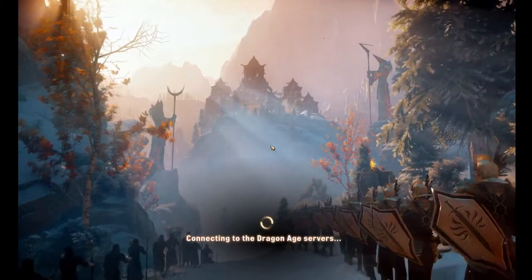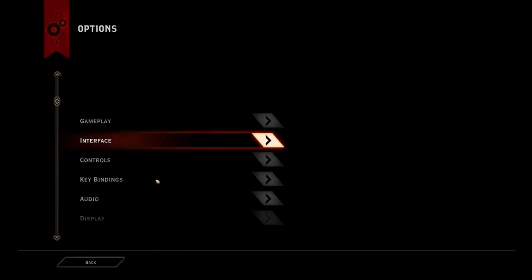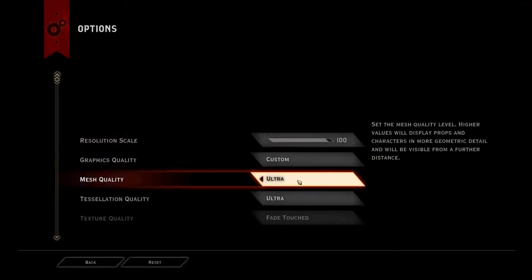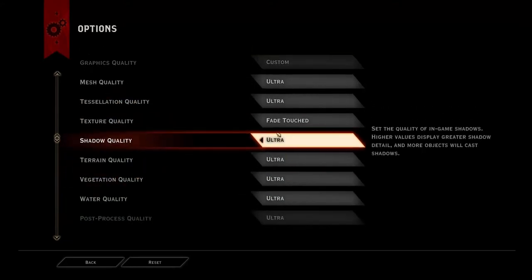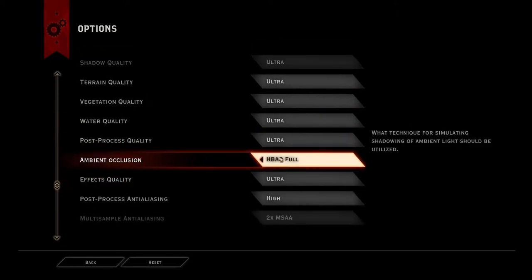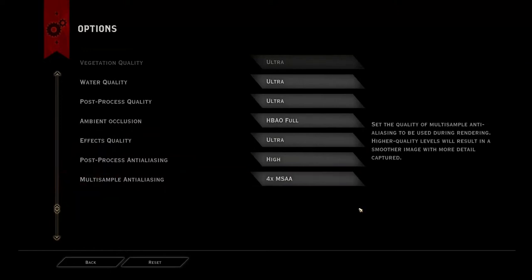This is on full settings — everything's maxed out. Let me take a look and make sure everything's maxed out, because I was playing around earlier. Ultra Fade Touched is a hilariously named highest texture quality, as opposed to just Ultra. Fade being a concept in the Dragon Age world. Ultra lighting effects, and only 2x MSAA anti-aliasing apparently — I thought I had 4x on that, so I'm going to put it to 4x.